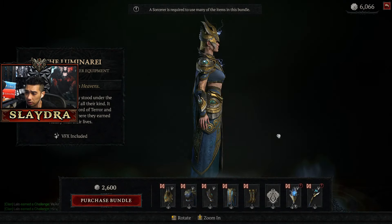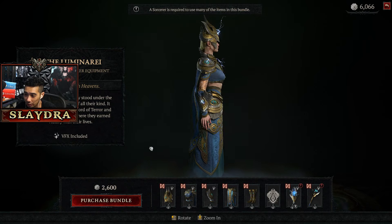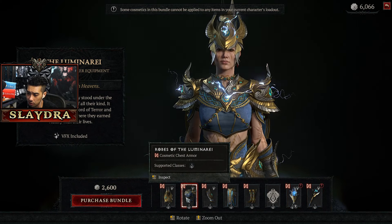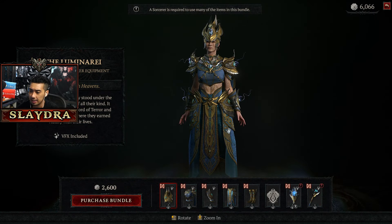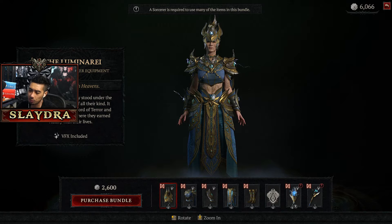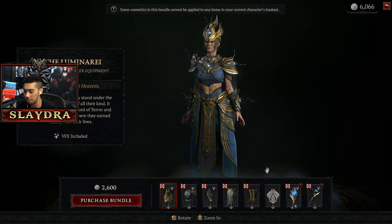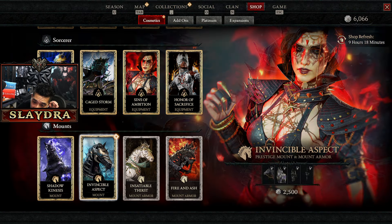For the Sorcerer, it's called the Luminari. It's similar to the Spirit Born skin we saw earlier — I think it looks cooler on the Spirit Born. The staff looks kind of cool with an Egyptian theme. I feel like it's very similar to the one that was already on the battle pass from a previous season. I'll give this one like a four — it's just too similar to something that already exists.